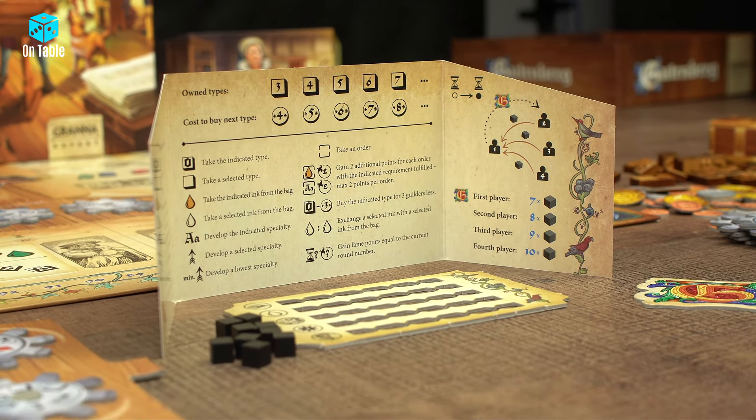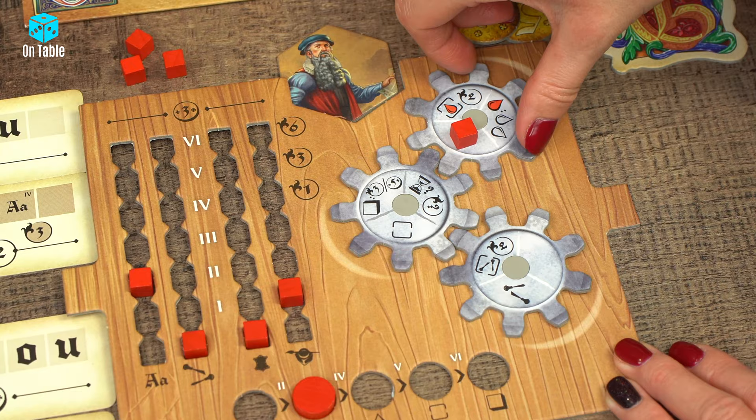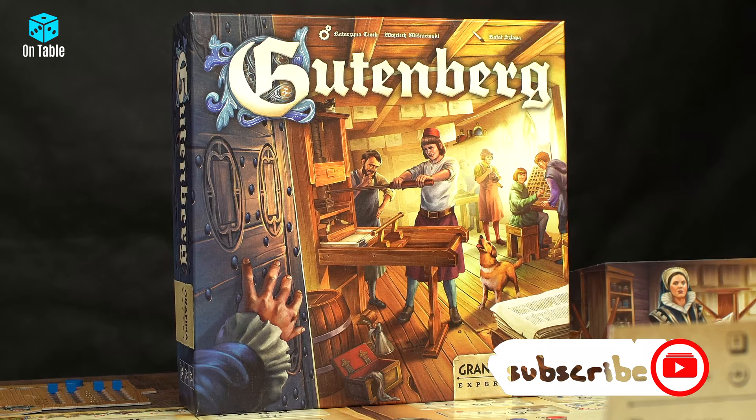Gutenberg is a board game for 2-4 players with a solo mode by Katarzyna Cioch and Wojciech Wiśniewski, published by Granna from the Granna Expert series. This is a game for intermediate players who will take on the role of printing painters like the master Johannes Gutenberg. In a moment I will tell you from A to Z how to prepare this game and how to play it.